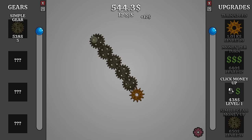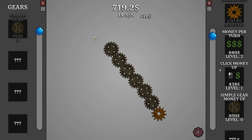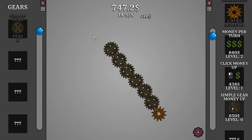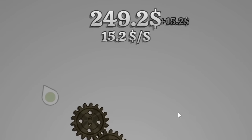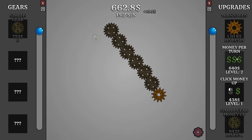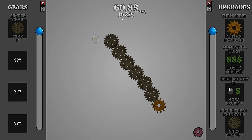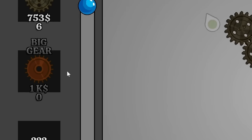Now that we're getting one turn every second we can increase the money per turn - now we're getting twelve dollars a second. My clicks seem kind of pointless right now, and I don't really want to get another upgrade for it if it's only 15 cents of an increase. I'll just get another gear, and since I'm getting so many gears I might as well get the simple gear money upgrade. Now we're getting 15.2 dollars per second.